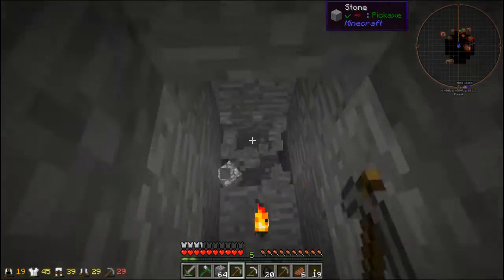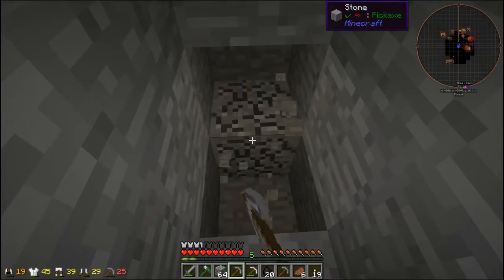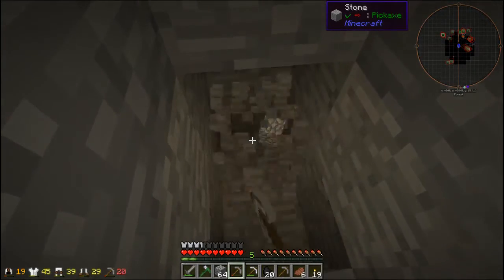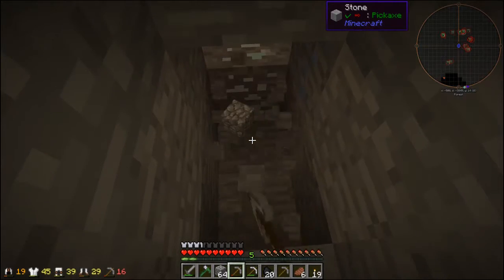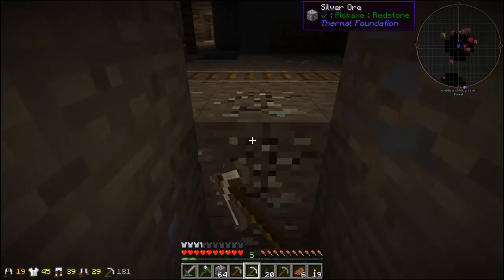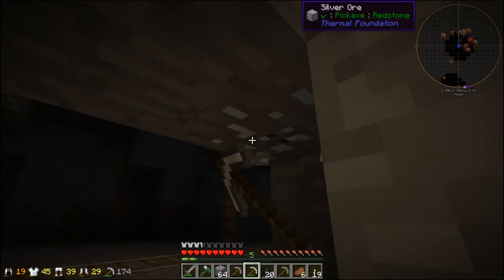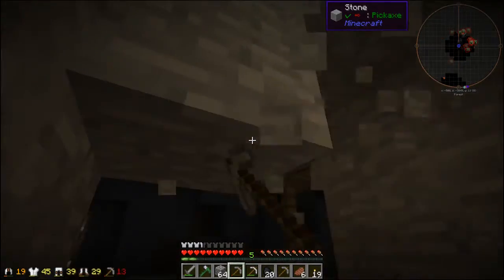I've got secrets in the works. Oh hello, mineshaft! This could either be a really good thing or a really bad thing. I'm going to go with really bad thing because I don't have armor — very lightly armored. But let me see — there's some more iron.